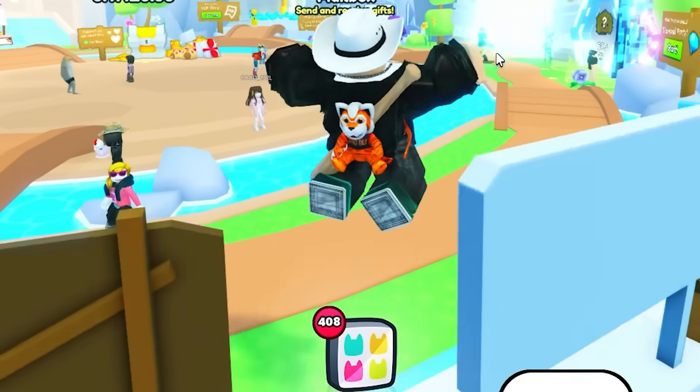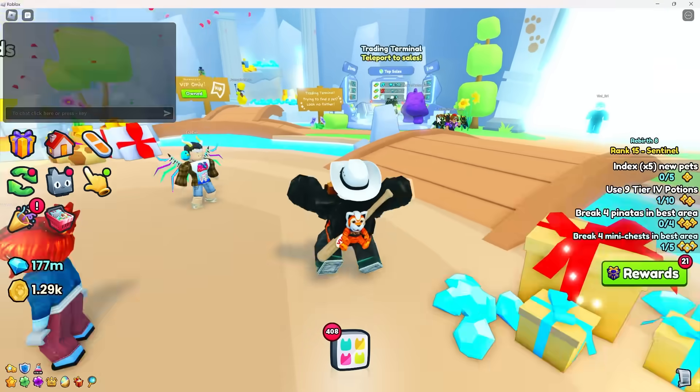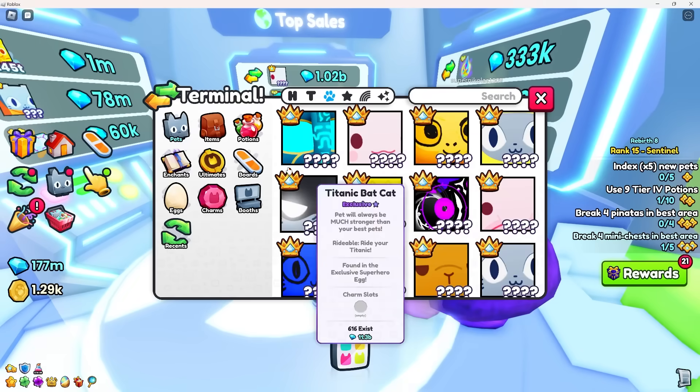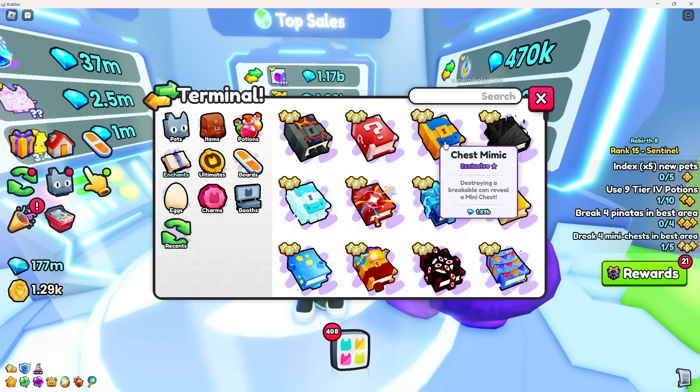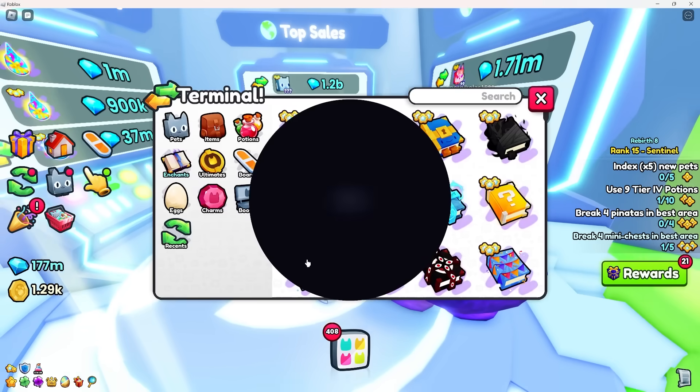So if you saw my last video, the corruption enchant was going for around 18 million gems before the update. Now it's like 130 million. I'm gonna see if I can find something cheaper.